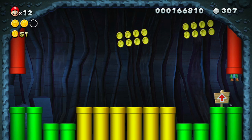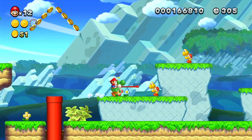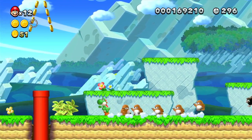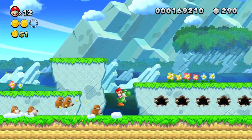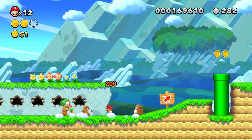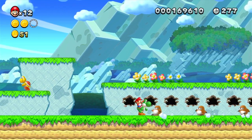Yoshi can eat pretty much anything — well, there's some things he can't eat. If Yoshi gets hit by something, he'll get spooked and run off. You don't want to get scared mid-swallow — that would be terrible.